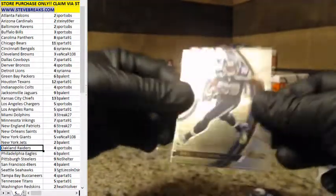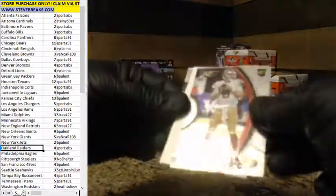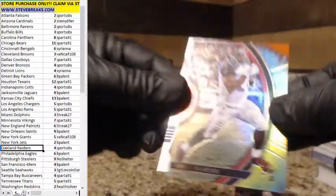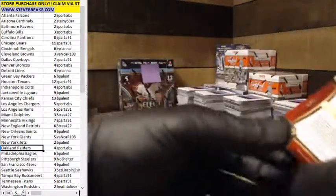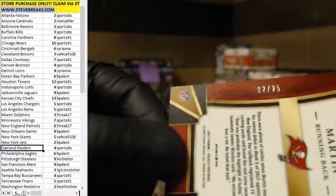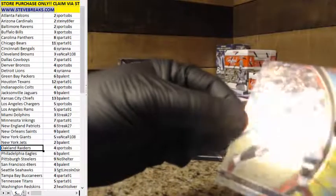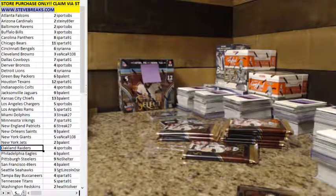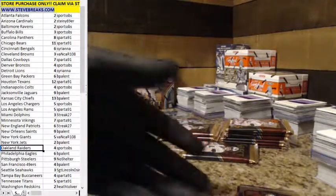T.Y. Hilton, Doug Baldwin, C.J. Bertard rookie. Ooh, we got another tie-dye - Doug Martin tie-dye for the Buccaneers. Sparta getting that one. Ronnie Lott on the back and Doug Martin, two out of 25. Nice.